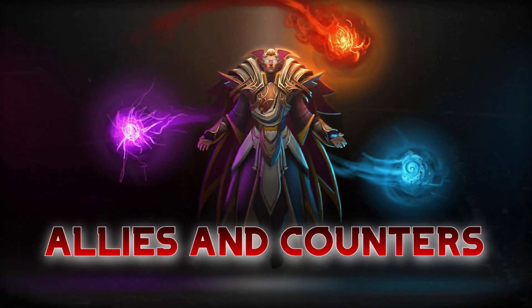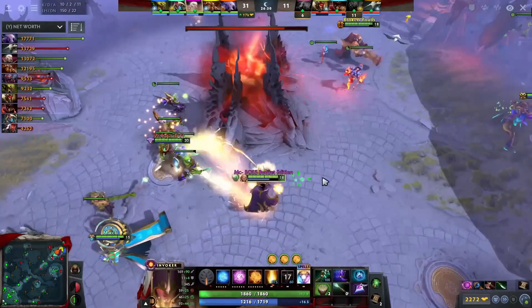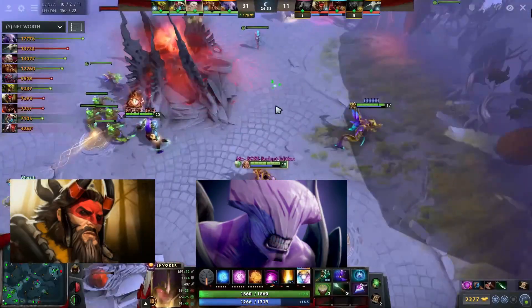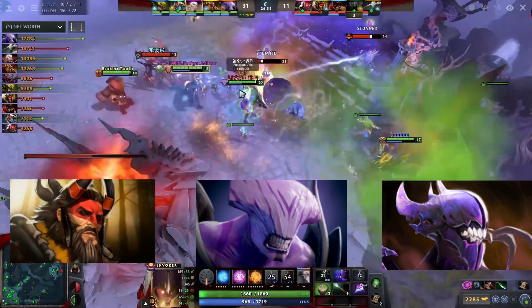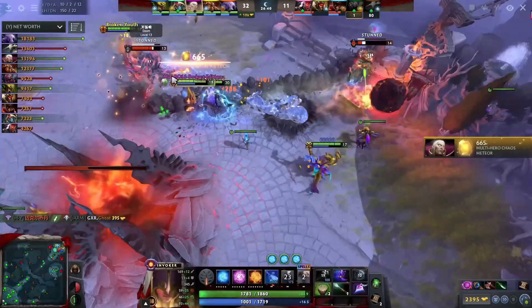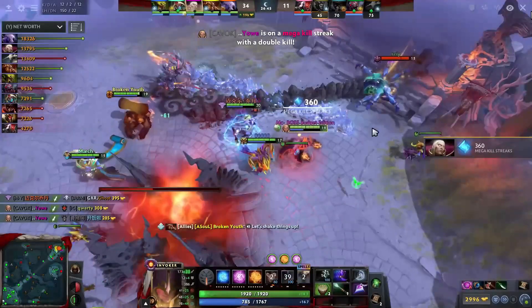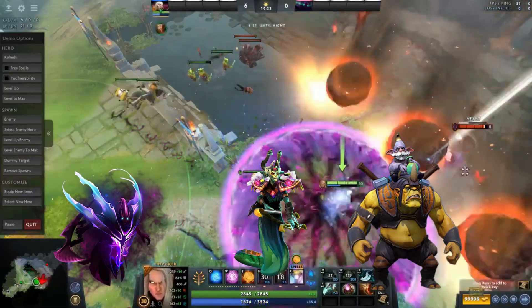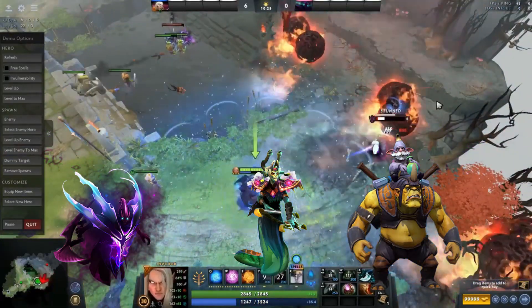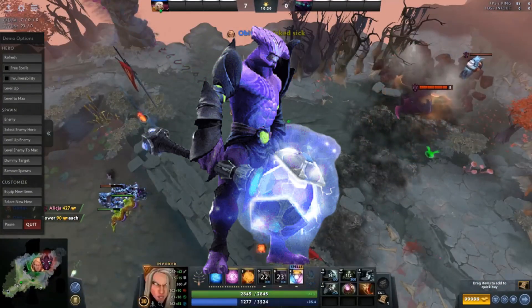Exhort Invoker is very good in combination with heroes who can lock down opponents for Sun Strike or Cataclysm. Heroes such as Beastmaster, Faceless Void, and many others with the ability to keep a target in place work excellently well with Invoker. Wex Invoker is a space creator. He works best with strong late game carries which can use the space to farm up and come to late game with many items. Spectre, Medusa, and Alchemist are great examples of such carries. The best counter to Invoker is Faceless Void, as Time Dilation may completely ruin the gameplay for Invoker.